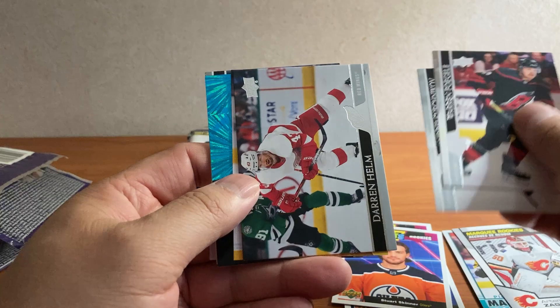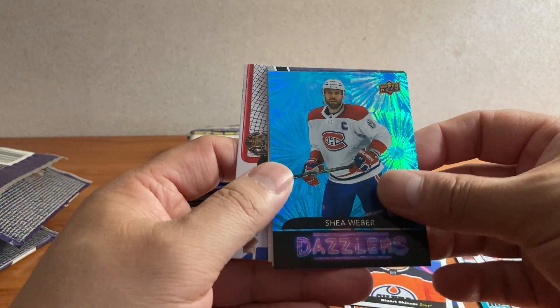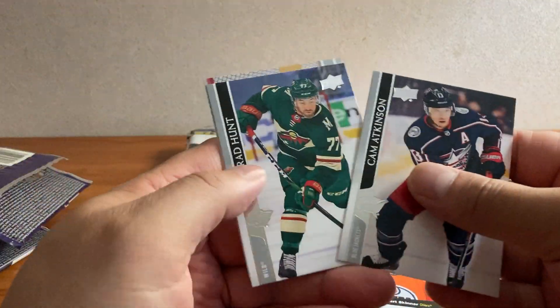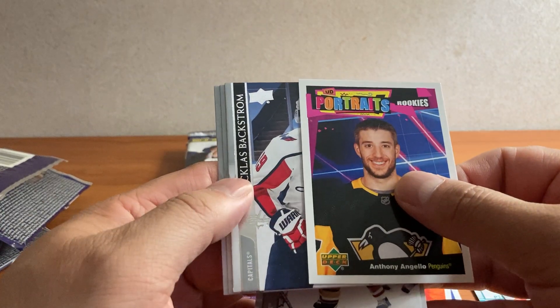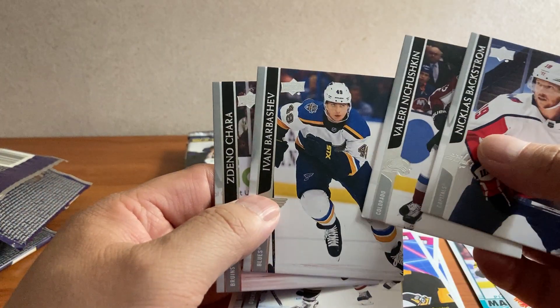Svechnikov, Fogle, Helm. Got a Cam Atkinson canvas, followed by a Shea Weber Dazzlers. Atkinson, Hunt, and Halak. We have an Ajo, Armia, Henrique, Anthony Angelo Portrait Rookie. Faktram, Nekushkin, Barbarashev, and Chara.